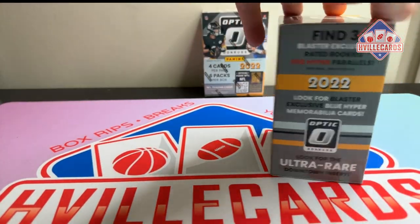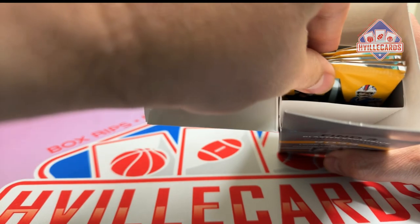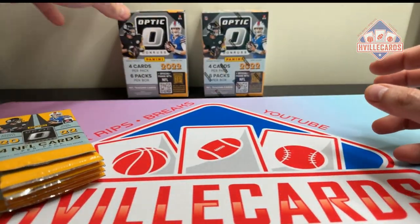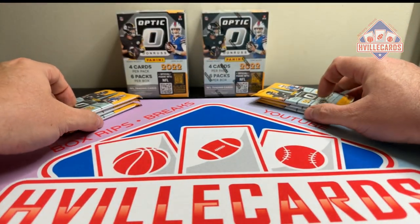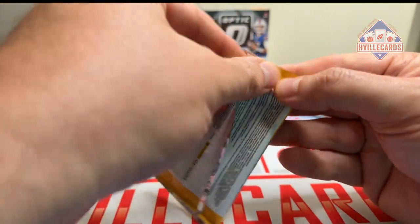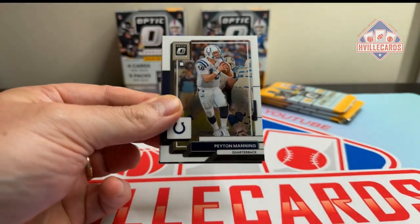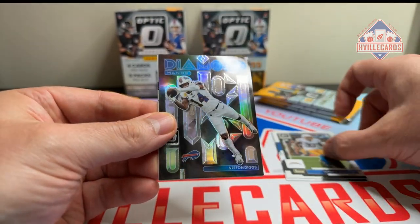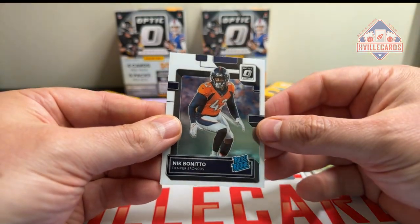Happy weekend to everybody. That's the way a blaster box should open — that's a good blaster box. First pack: Peyton Manning, Derwin James, Stefan Diggs Diamond Hands, and Aniq Bonito.